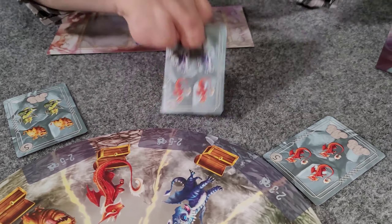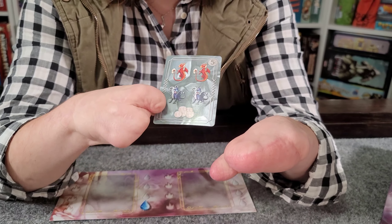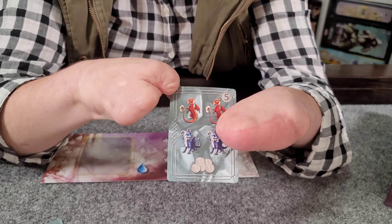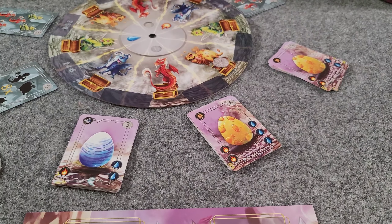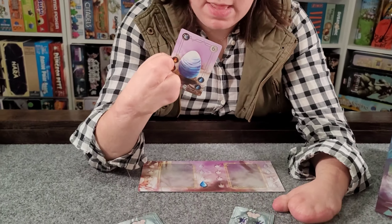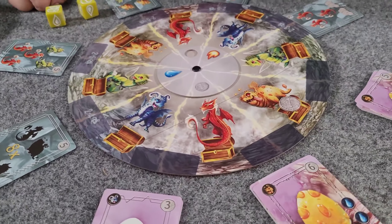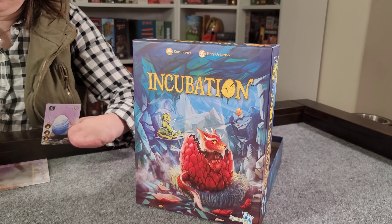I can use any dragons I've completed to attempt objectives. If I meet an objective — let's pretend I had another blue dragon, two red dragons, and five coins — at the end of my turn I can take the objective card, which is worth points at the end of the game. The game ends when either all five objectives have been taken or any two stacks of cards are fully depleted. Players then add up points from objectives, dragons hatched, and coins collected. Let's go ahead and get into it, and we'll come back midway through to tell you how it's going.